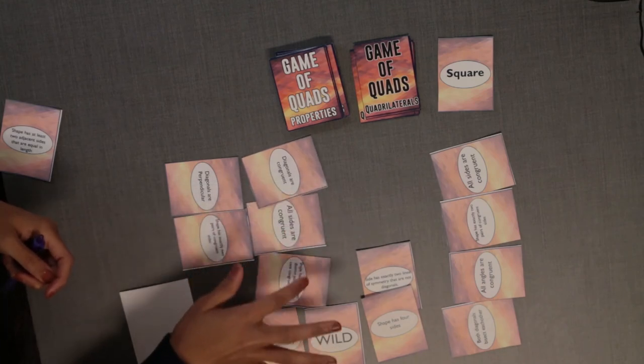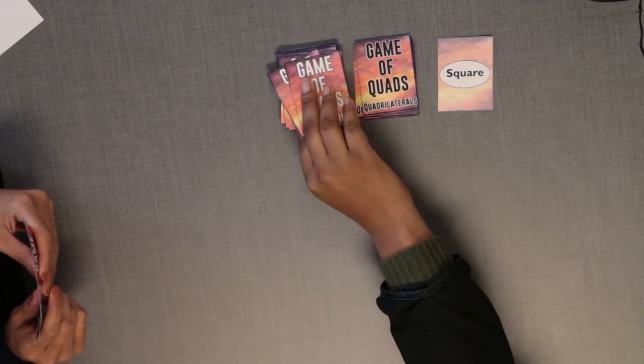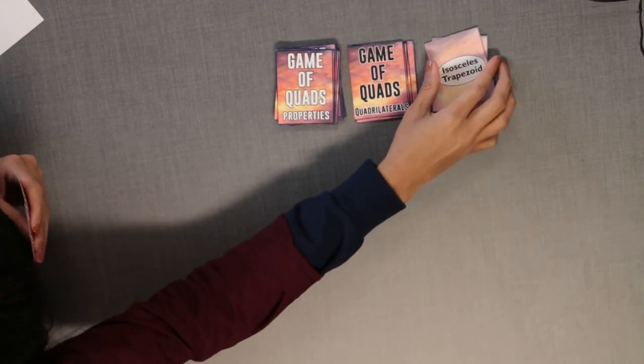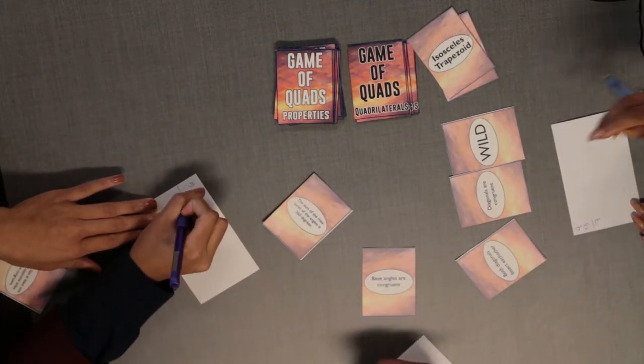Record your points and move all the cards that have been played to a discard pile. Use the deck of property cards to refill your hand so you always have six cards. Turn over a new quadrilateral card and play another round. Play continues until all the quadrilateral cards have been played.